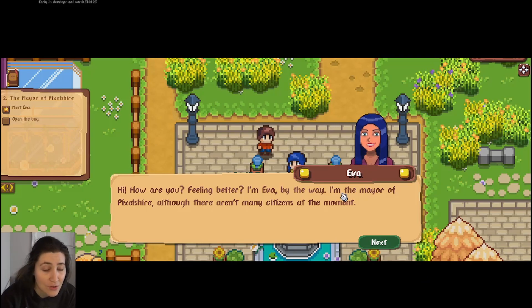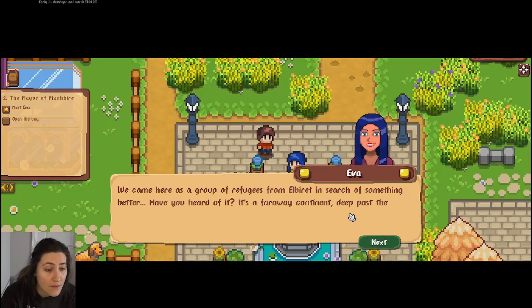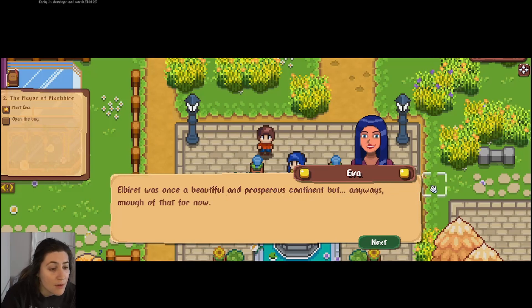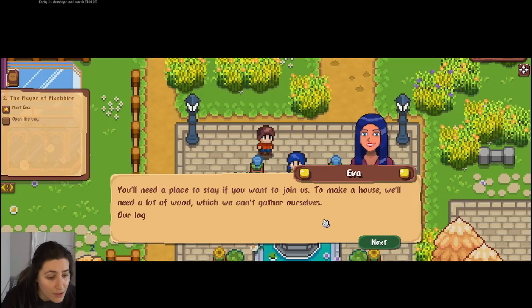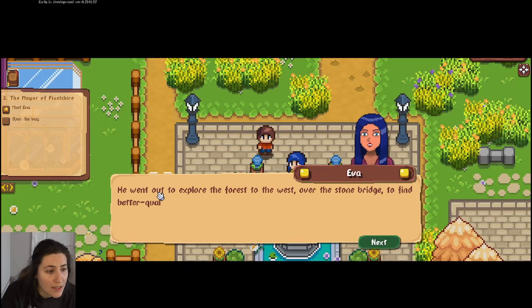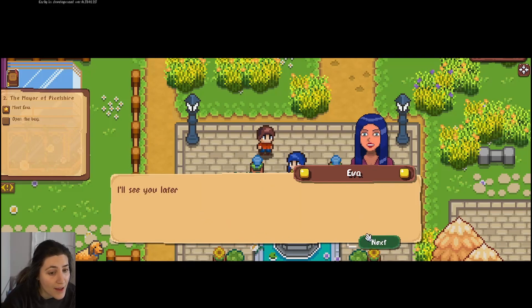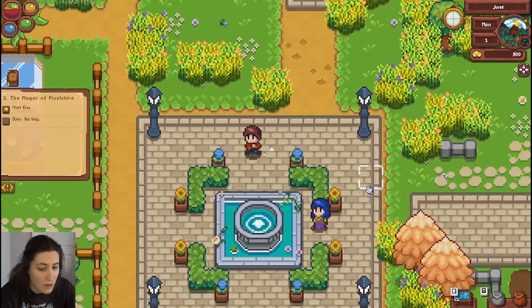'Hi, how are you feeling? Better? I'm Ava by the way — I'm the mayor of Pixelshire, although there aren't many citizens at the moment. Captain Farrell told me he found you unconscious this morning at the beach. We're trying our best to build a new community but sadly things aren't going very well. We came here as a group of refugees from Elbert in search of something better. To make a house we'll need a lot of wood which we can't gather ourselves. Our logger Jack could help with that but he didn't come back last night — he went out to explore the forest to the west. Could you go help Margarita with her crops? It's about time for the harvest. She's a lovely girl with blonde hair — you can't miss her.'